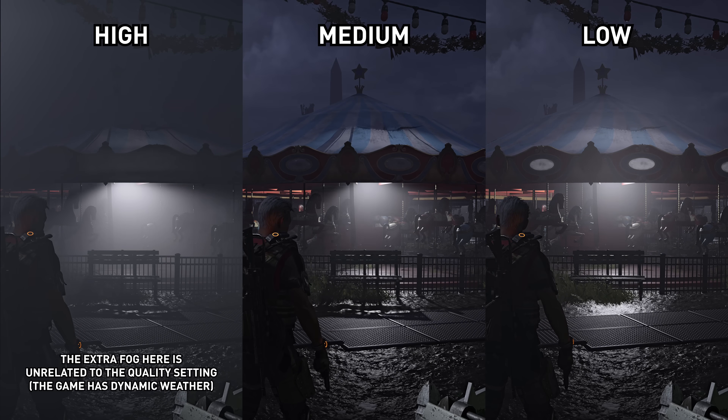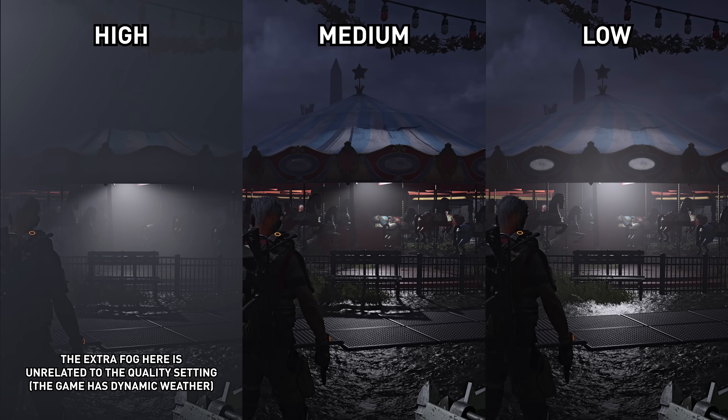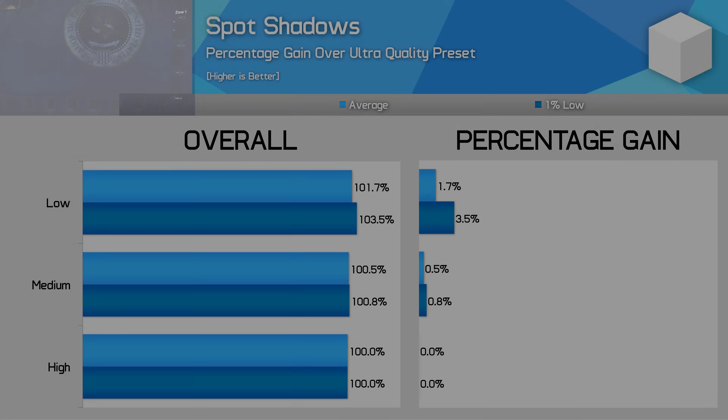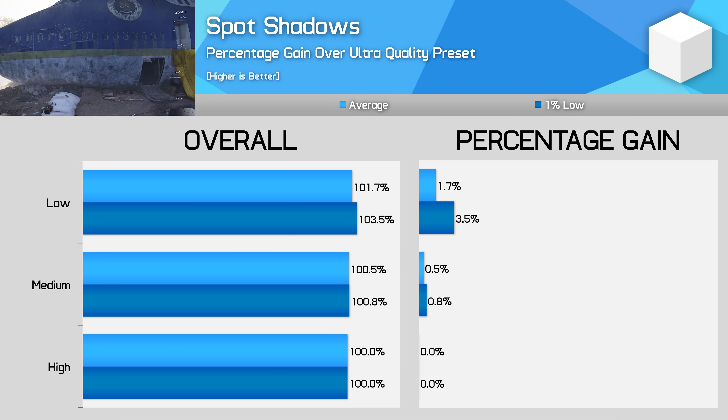The spot shadow setting refers to how many shadows are rendered from point lights in the game, such as street lamps. I could only spot a significant difference between the Medium and Low modes, with Low removing a lot of shadows in night scenes. Considering both High and Medium deliver roughly the same performance, this is a setting I'd leave on High.